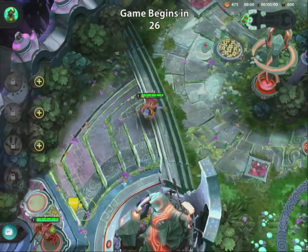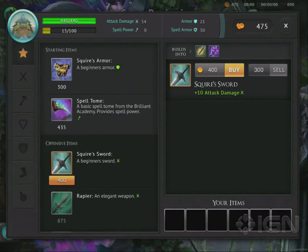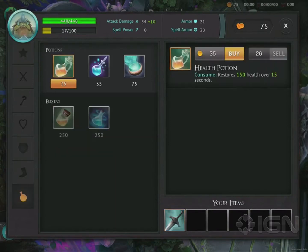Most skills and abilities have what's called a Ratio. A Ratio is how much of a particular stat affects that skill's damage output, healing output, or whatever it does. This is pretty vague, so let me give you some concrete examples.